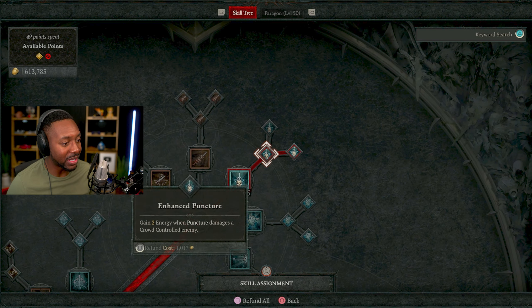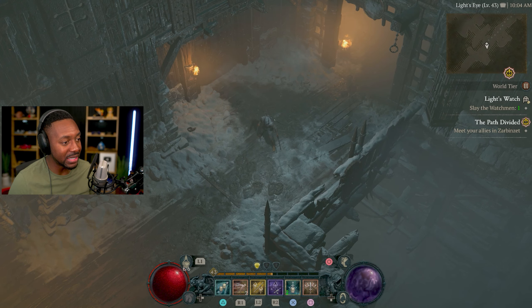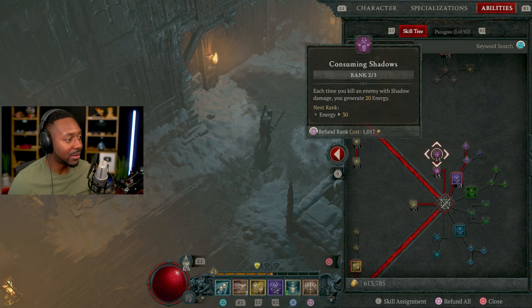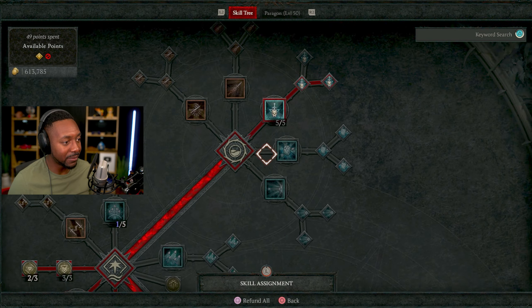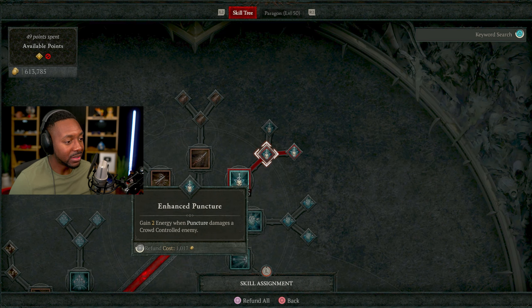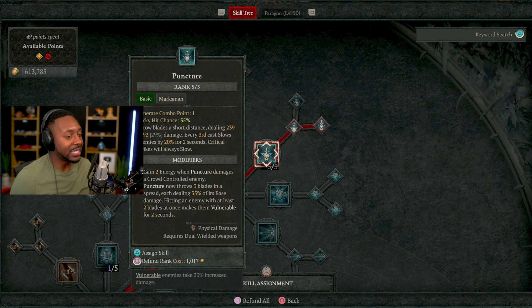First, let's go over abilities. We start with Puncture — this is amazing for short distance and allows you to do crazy damage really quick. I have it maxed out because when you hit two blades on the enemy it does vulnerable damage. Vulnerable damage is our main status multiplier in this build — it gives a 20% increase in damage. You also gain two energy when you puncture enemies, so you're gaining energy and making enemies vulnerable for even more damage.